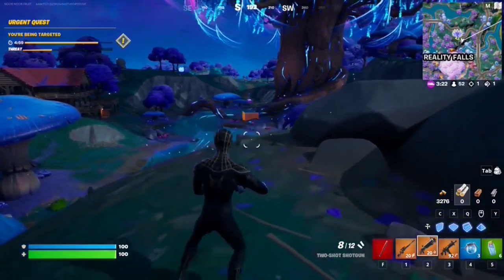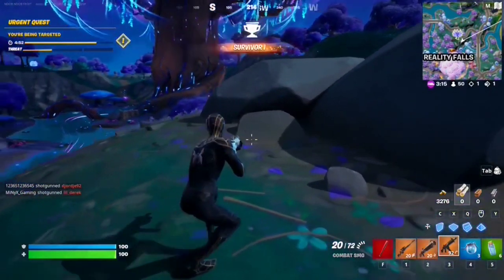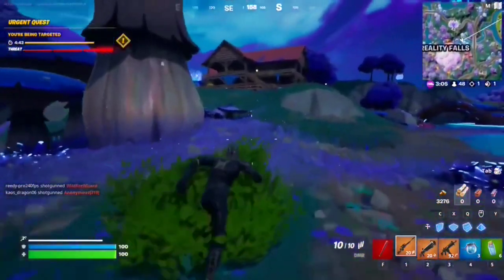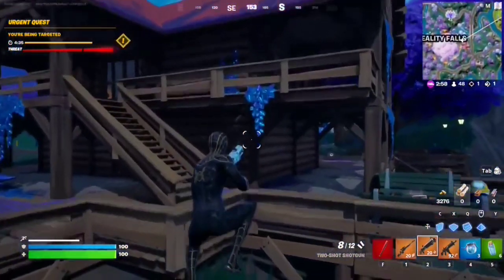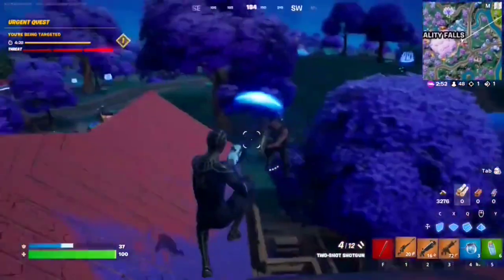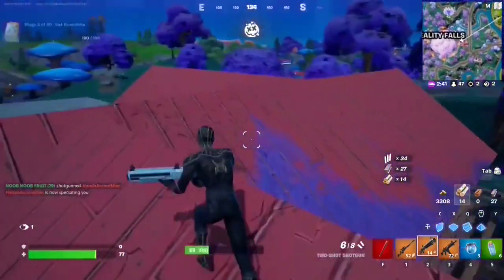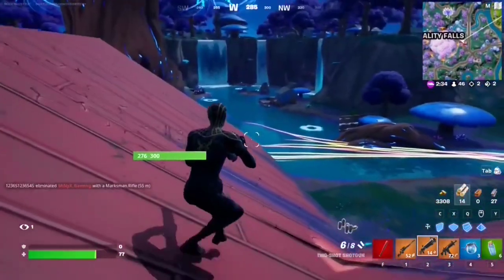For this Week 2 seasonal quest, you have to headshot opponents with the Two-Shot Shotgun. This is the Two-Shot Shotgun right here — just find somebody to headshot with it. Aim for the head to get headshot damage, which will be indicated by orange numbers. You just need to do this five times, and that should complete the quest.